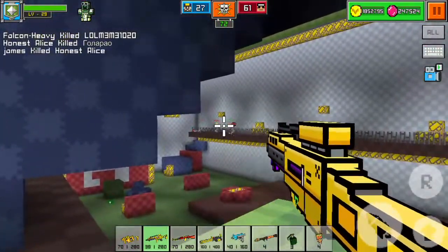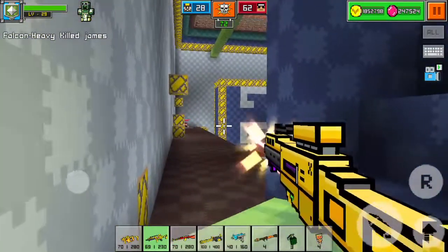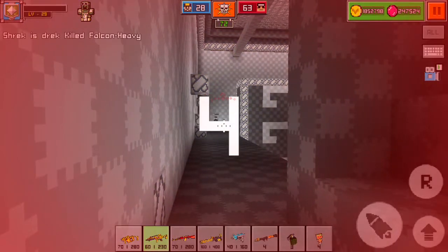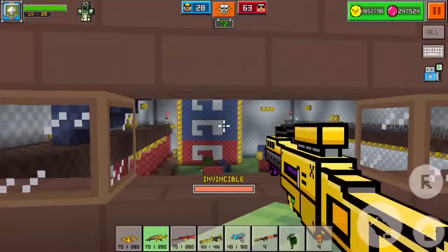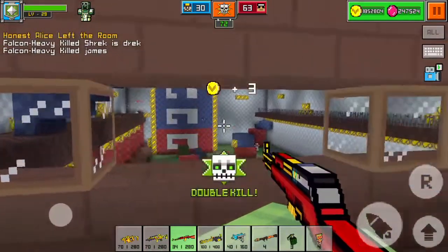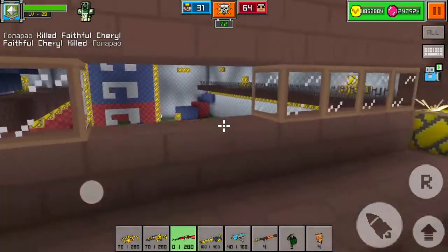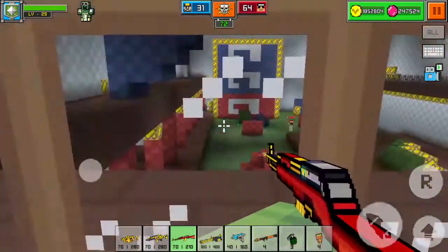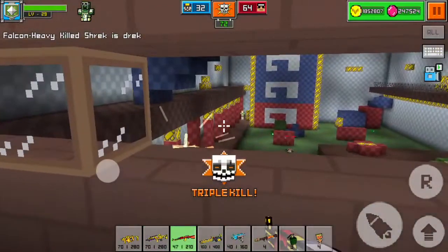Now in most maps, there are very clear offensive and defensive sides. For example, in this game I joined the defensive team. Because every time I die, I will respawn back in this room. The other side of the players will try to rush the room and take over.